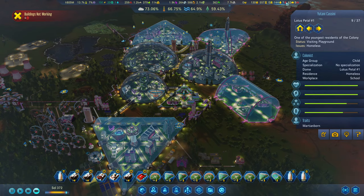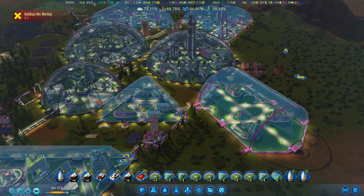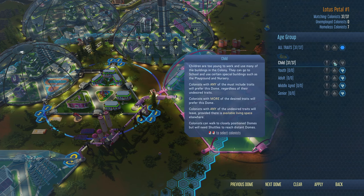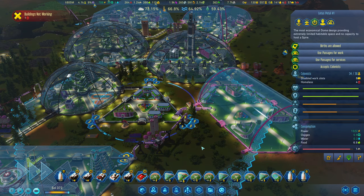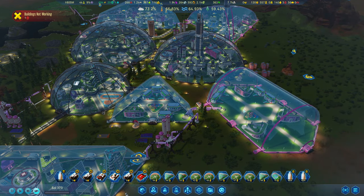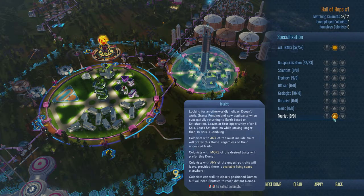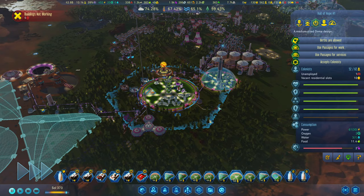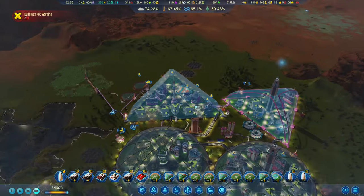We've got people saying they're homeless. This dome is not full - get over there. I know what it is - it was unticked. Let's apply that so they'll choose either one now, because they were unticked. You guys need to get your booty over. I could put the schools in here and fill that one up a little bit more. I need to take off the geologists on this one now and we can get rid of that.